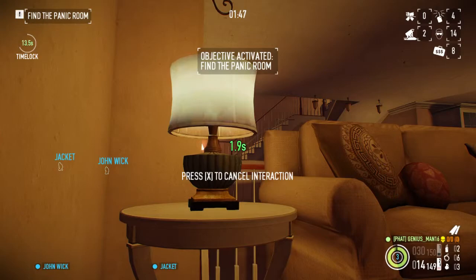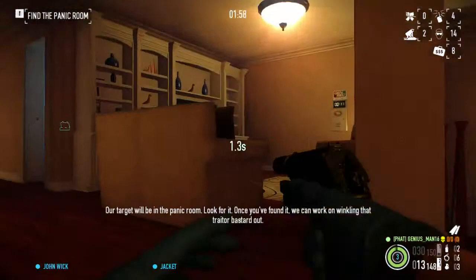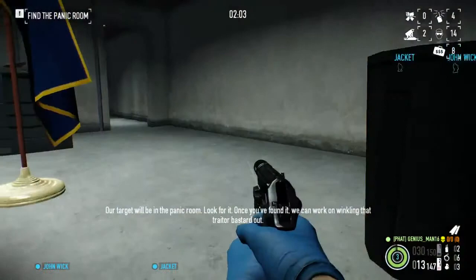When you do this, you can get it while you're crouched. Now we need to find the panic room. As you can see in the upper left-hand corner, the panic room can be here — it's not. It can be down here — it's not. It can be there — it's not.